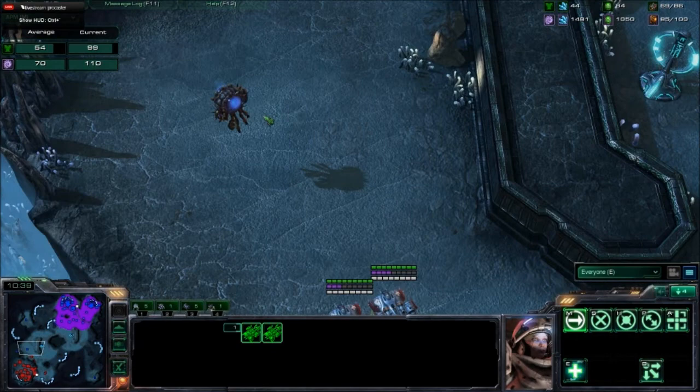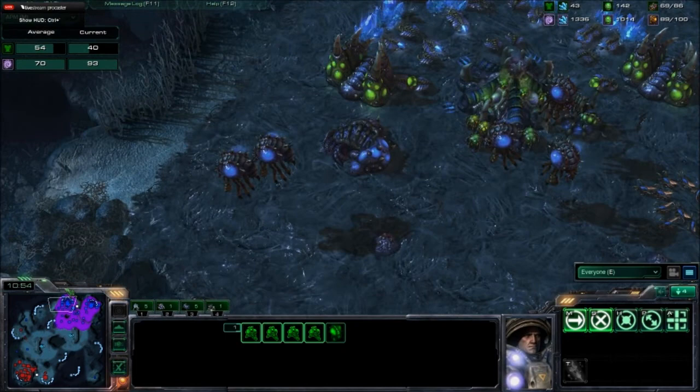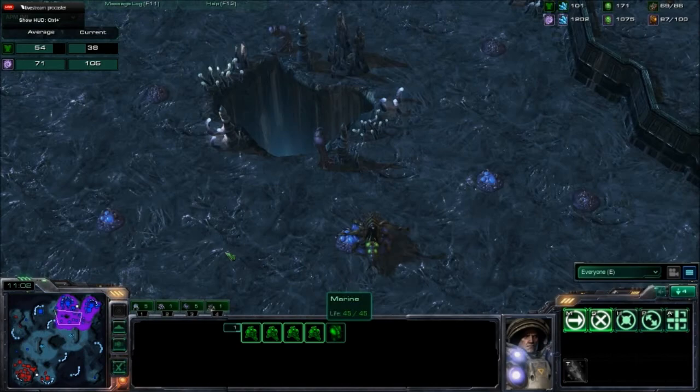We see two dropships loaded full of Marines traveling around the left side of the map. There's an Overlord in perfect position — Ravenshock is just going to kill it with Marines and let them follow the dropships. Meanwhile Taka is going to get ready for this push. He does have 28 Zerglings building — oh my god, that's so many Zerglings. He has to be preparing for this drop.